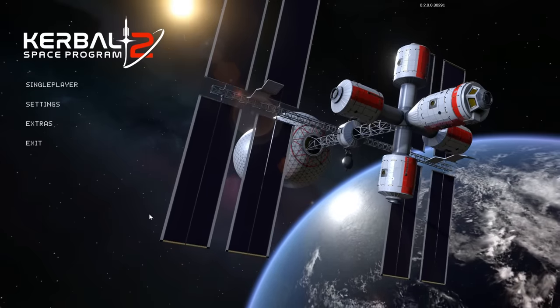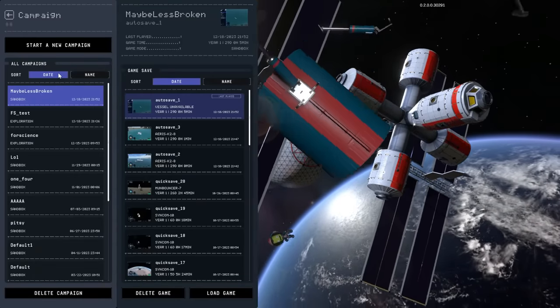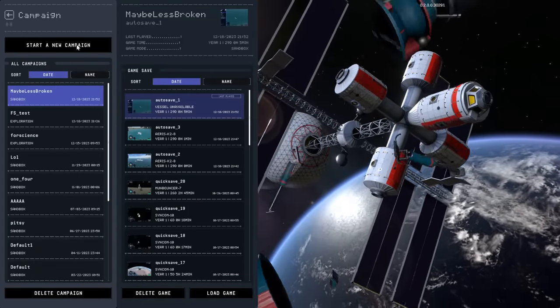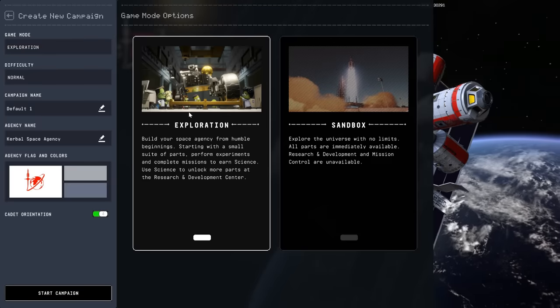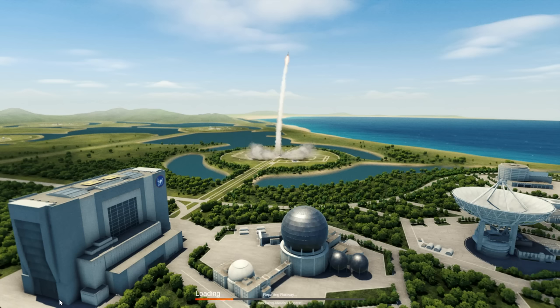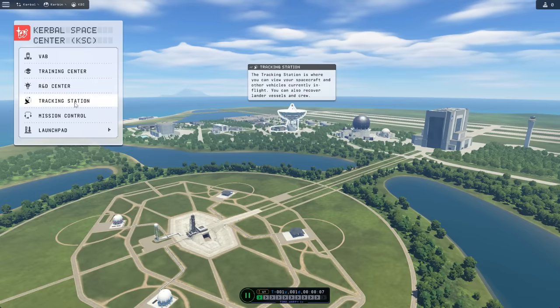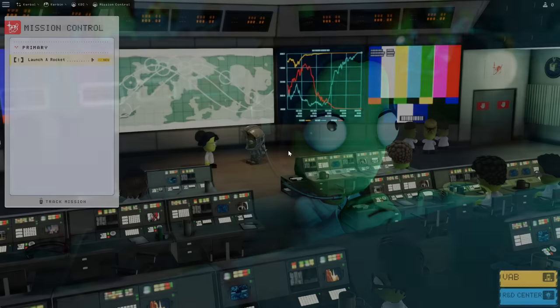This is also nice to drop when I'm sick, but I'm going to do my best to let you know what is going on here. The main thing they've added is exploration mode. You can do all the usual stuff — make sure you turn off cadet orientation, otherwise it tells you all the stuff you've seen every time you've played Kerbal Space Program 2. Basically, exploration mode is like science mode in the original game. You can go over to mission control and there are some new mission objectives.